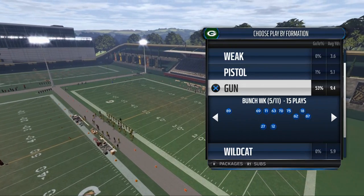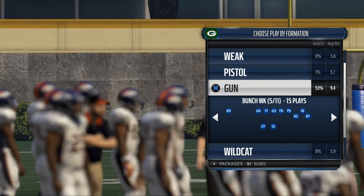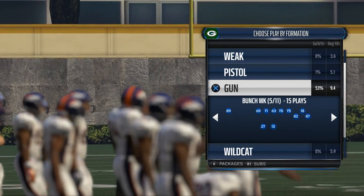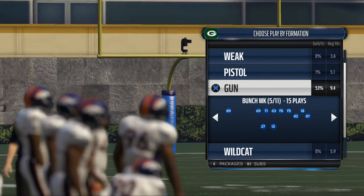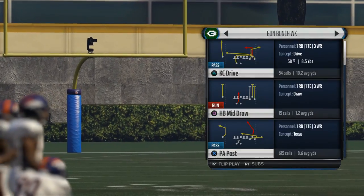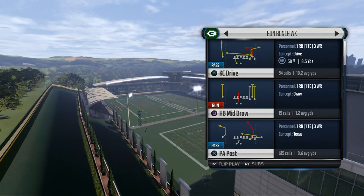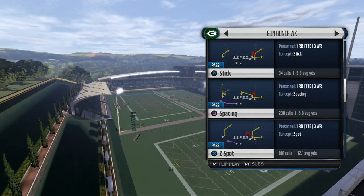What we want to do is get a team with good route running and good receivers. I personally prefer the Green Bay Packers, but if you're playing Mutt just get some nice budget receivers like Keenan Allen. There's also the Tyler Boyd NFL Draft card and several other cards that you can utilize to beat man-to-man coverage.